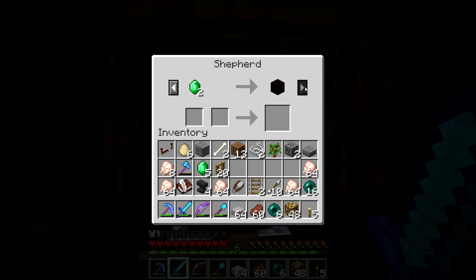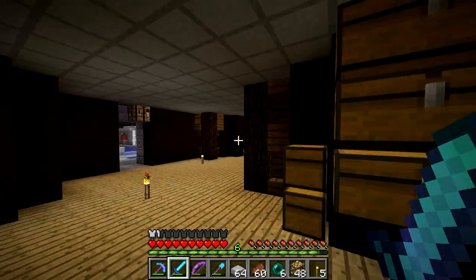You can get every color wool from this guy - that's kind of neat, I guess. Not particularly useful. That's pretty expensive. If you had an automatic wool farm, you could get a decent number of emeralds from the wool. That would be kind of cool.